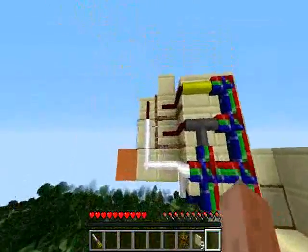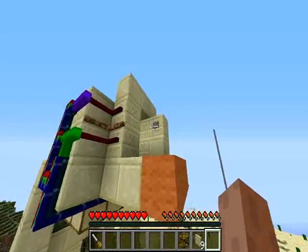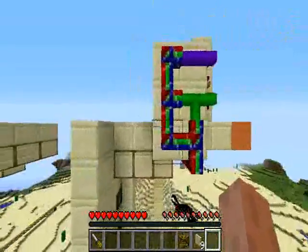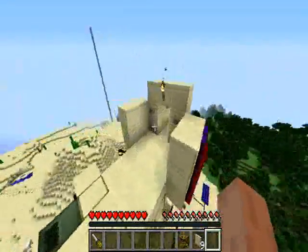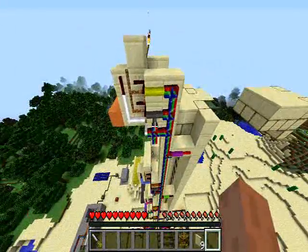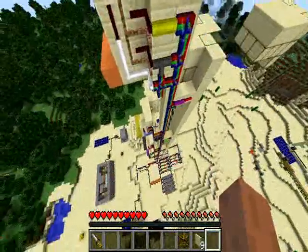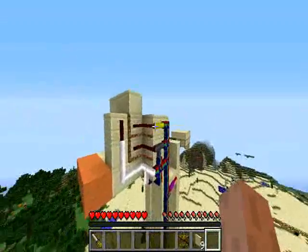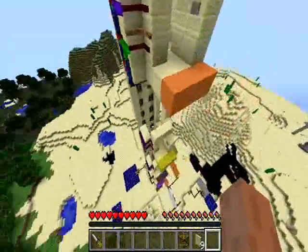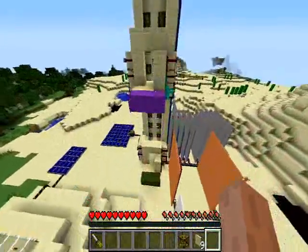And the white cable is for calling — this is the call button. And the order buttons. And of course there are four other cables with colors of the other levels: yellow, grey, purple, and green.